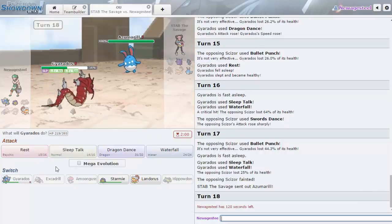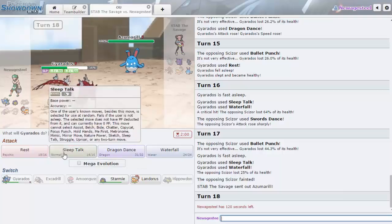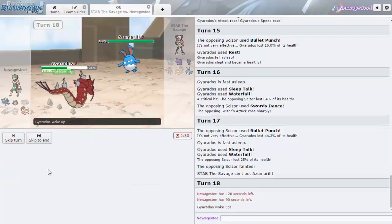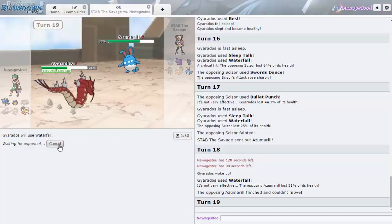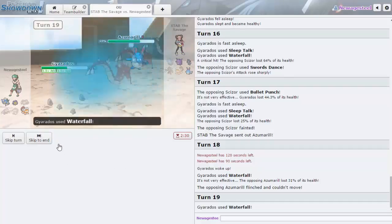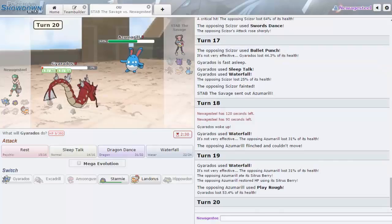I feel like I have to stay in — regular form Play Rough would knock me out otherwise. A plus six Play Rough plus Aqua Jet doesn't knock me out normally. I'll go Waterfall — we'll take those flinches! There's the Sitrus Berry. He goes for Play Rough. What the hell, why did that do so much? He's Choice Banded? No he's not — how did that do so much?